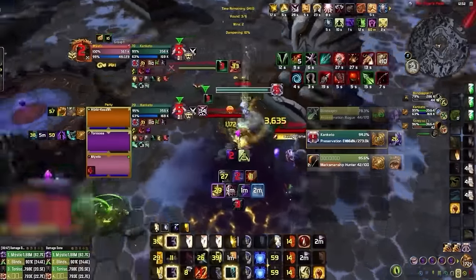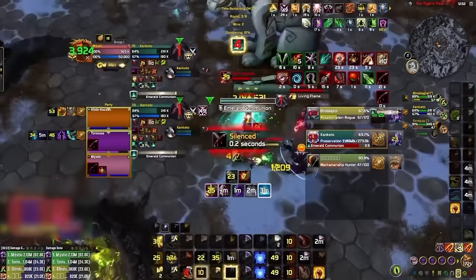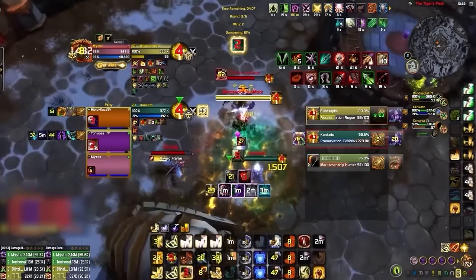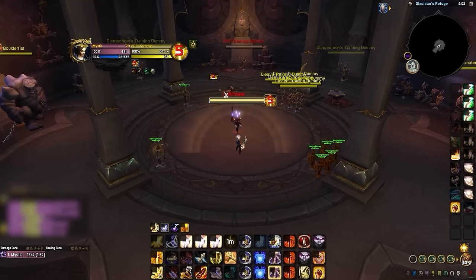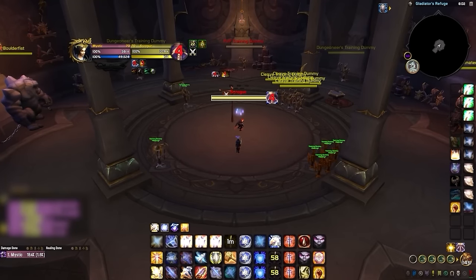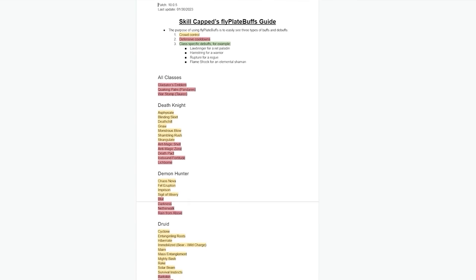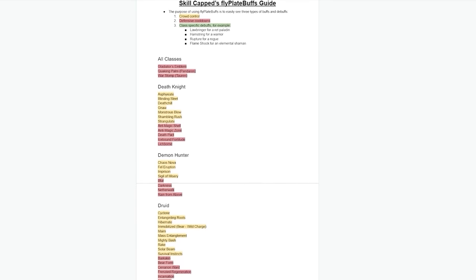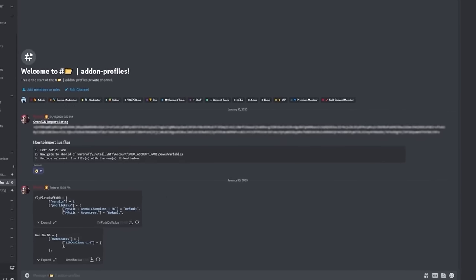We also suggest showing crowd control on Fly Plate Buffs, as it's important to know when CC has been overlapped. While many players rely on Big Debuffs to see crowd control on enemies, it only displays one buff or debuff at a time and cannot show overlaps. So by also using Fly Plate Buffs to display crowd control, you'll always know exactly what CCs your target is in. We've got a setup document in the addon profiles channel on our discord, and Skillcapped members can grab a pre-configured Lua file.